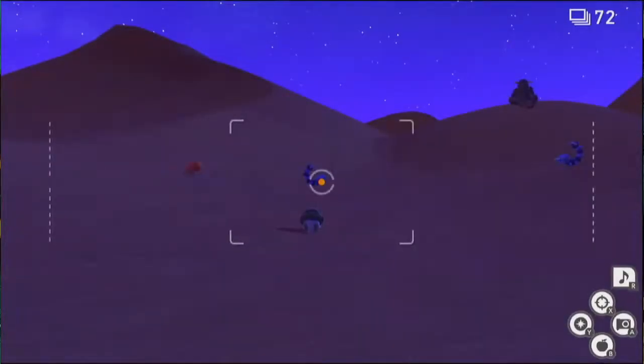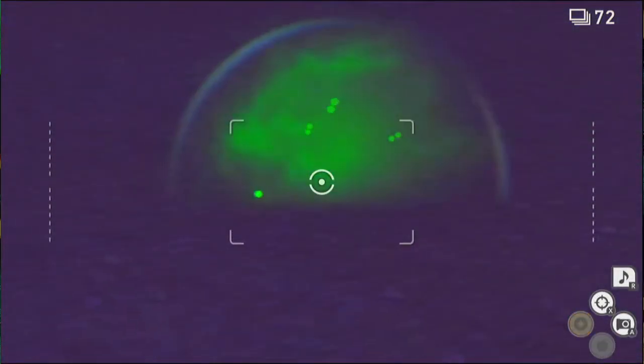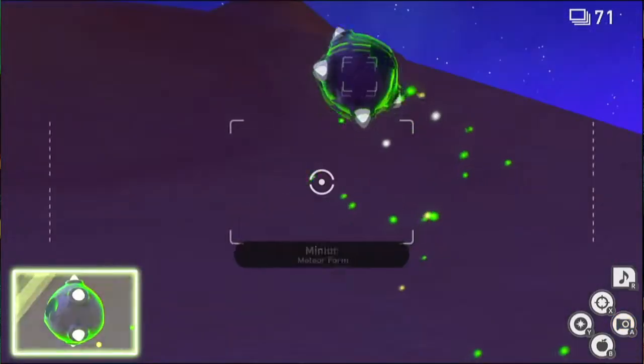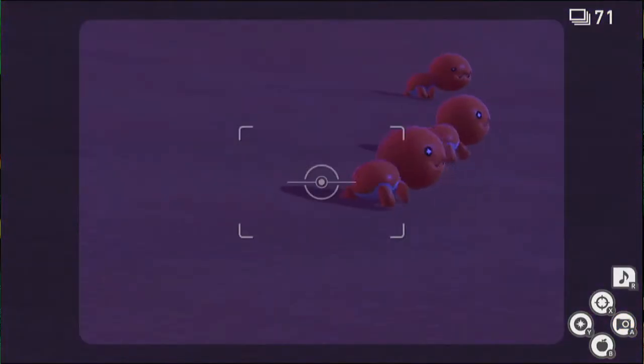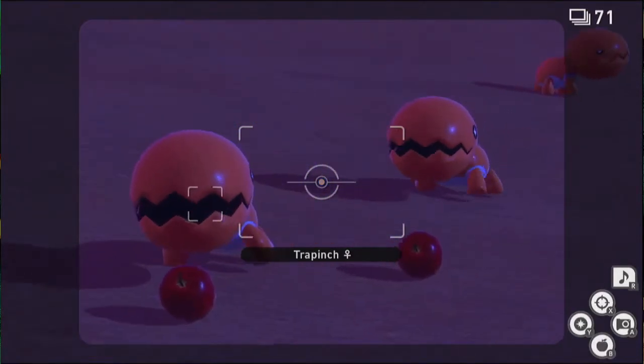Today I'm going to show you my route for Sands at Night. At the beginning there's a Minior right behind us, so we can throw some orbs to lure it out and take a nice picture. You can always restart if you don't get it perfectly — it's right there at the beginning.